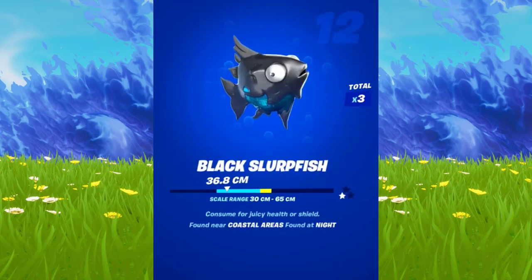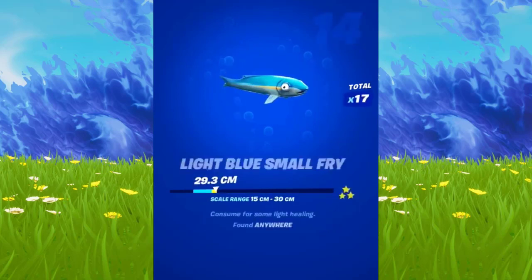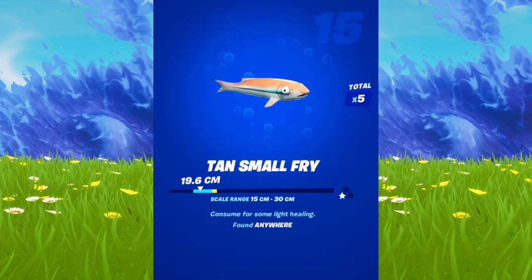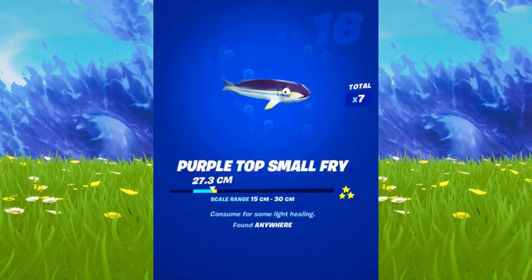The forest area is over by Weeping Woods in the center, and you've got the coastal areas which are all over the top of the map on the beach. Then you've just got 'anywhere.' It's pretty simple — it's the same as it usually is if you've done these before, pretty much the same as they usually are for most seasons.